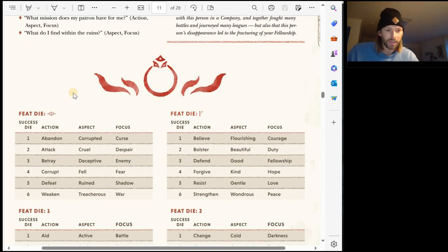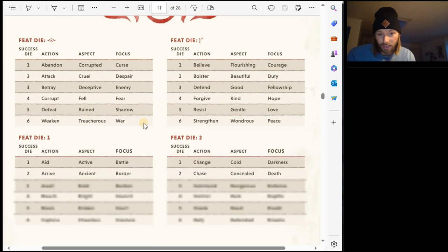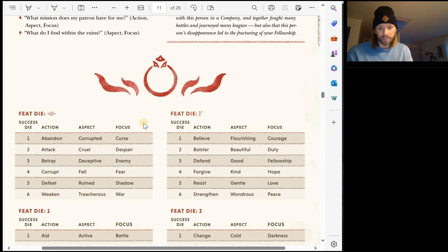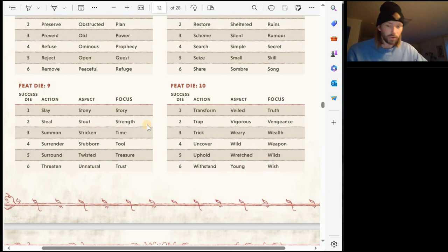My screen capture program just completely failed and died all of a sudden. Here we are again. I was about to roll some dice to see where Adir, son of Onar, begins his journey. It says you can use one or more Feat die and Success die. I'm going to do three. This one is for aspect — I'll roll that. A 10. There's a lot of tables in this. I forgot a notebook; I'm going to pause. I'll be right back.